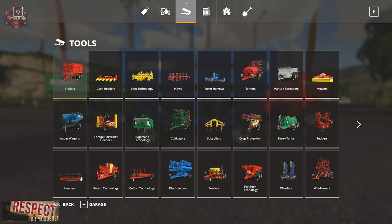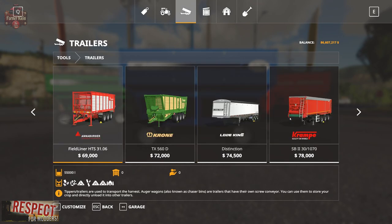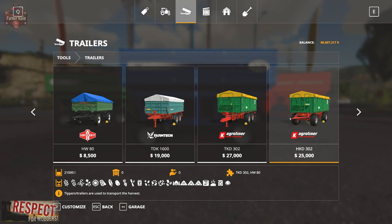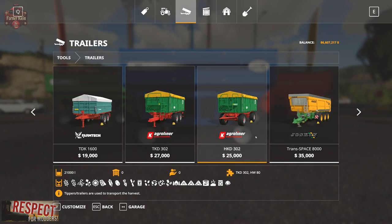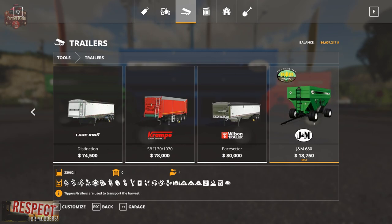If we go to Tools and then Trailers, scroll on over here to the J&M 680 — $18,750 for a 23,962 liter capacity. That should come out to just approximately 680 bushel, which is what the 680 represents in the model. Other trailers in that general size range are right here around the Agri-Liner HKD-302 and the Jaskin Transspace 8000 at 31,000 liters and $35,000. This is significantly cheaper.